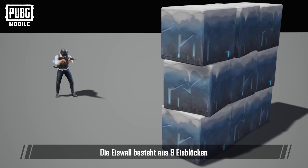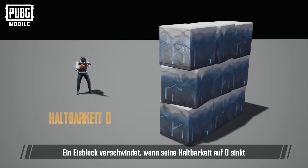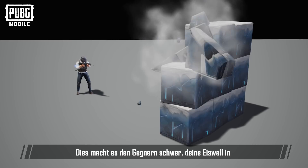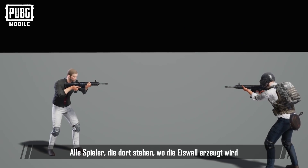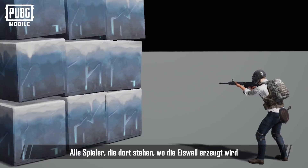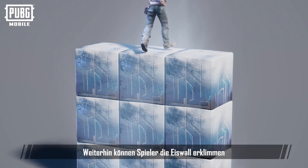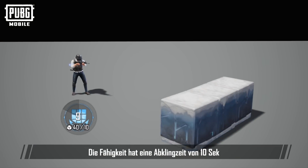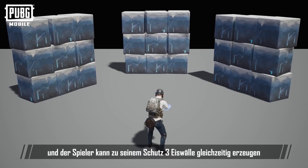The Ice Wall is made up of 9 blocks of ice, and each block of ice has its own durability. Each block of ice disappears when its durability is reduced to zero, but their disappearance does not affect the status and position of the other blocks. This makes it difficult for enemies to completely destroy your Ice Wall at once. Any player standing on top of the ground where the Ice Wall is created will be lifted up into the air. Players can also climb on top of the Ice Wall, or use the Ice Wall to climb to even higher places. This skill has a cooldown of 10 seconds, and the player can cast 3 Ice Walls at a time for protection.